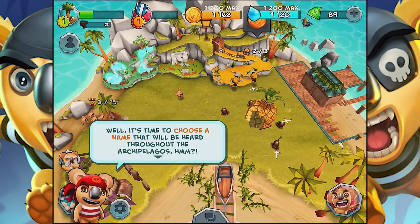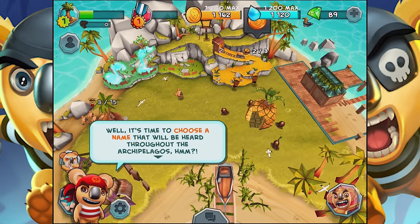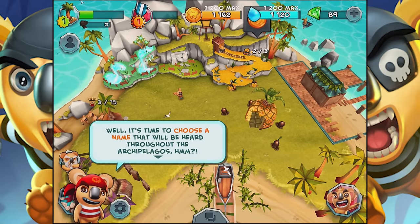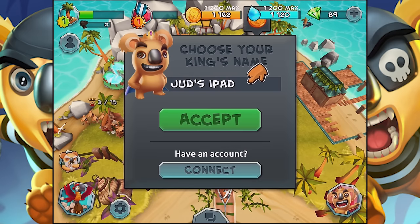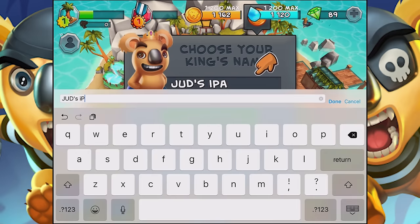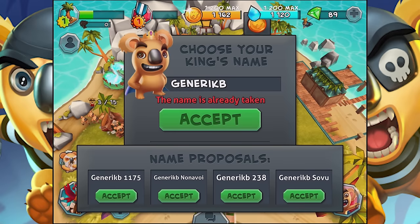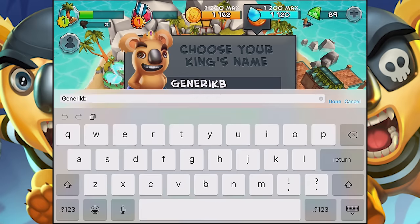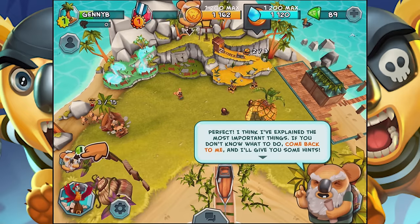It's time to choose a name that will be heard throughout the... archipelagos? I don't know — I know that word and I don't know how to say it. John's iPad! No, that's a dumb name. Why don't we say... Generic B. Names already taken — by who? Oh, I will kill the person who did that. Jenny B. Done. Someone out there, if someone's being Generic B, you're a jerk.